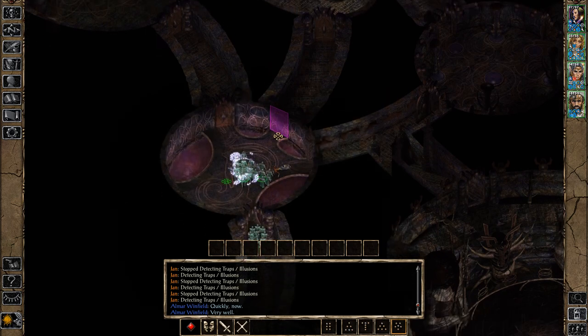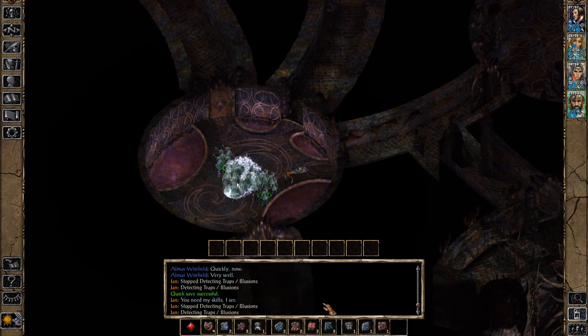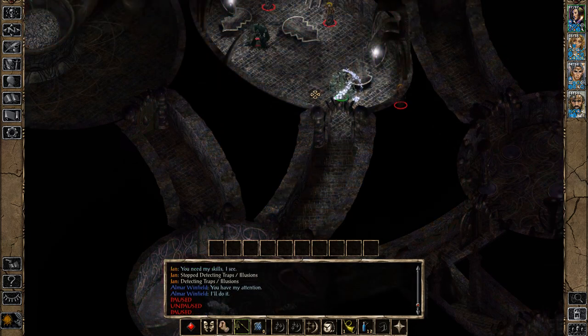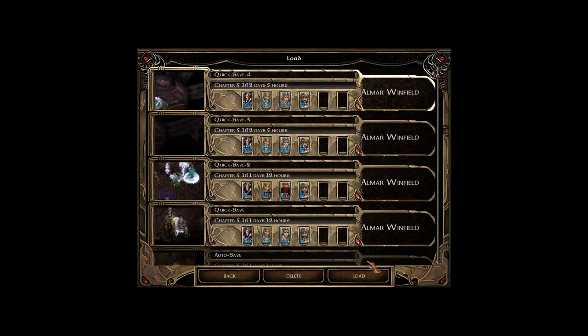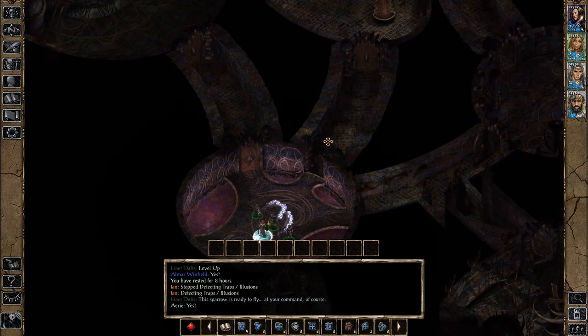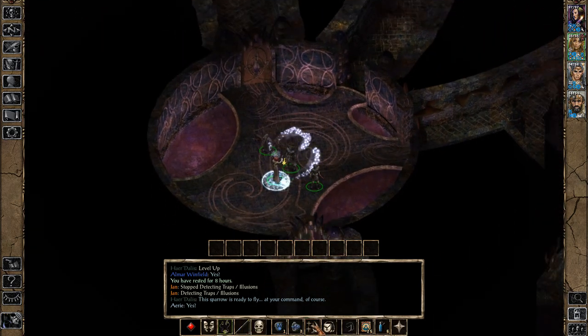I know this video is dragging on, but I really would like to show you at least this one other fight. What we are going to do for this group is the Animate Dead strategy again. We're going to make five Animate Deads and AoE the hell out of that room. So there's uno animate dead, dos animate dead, tres animate dead — and one thing that's nice about these Animate Deads is we can buff them up with every buff we use too.